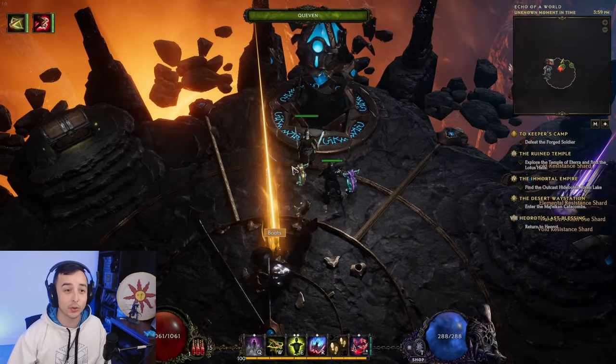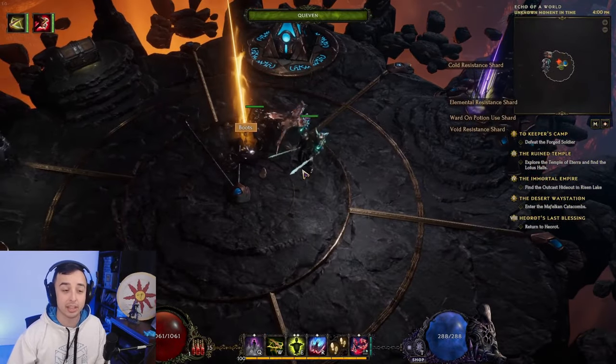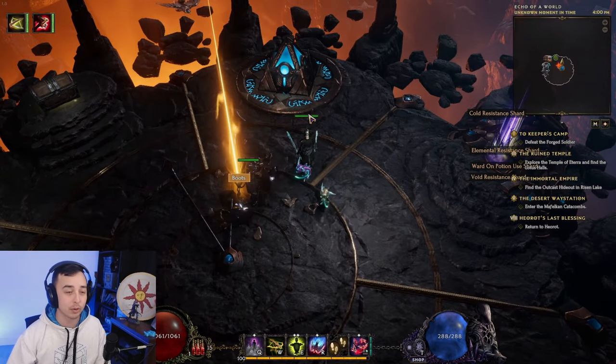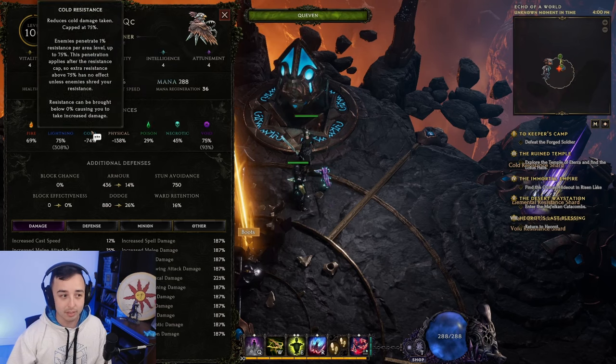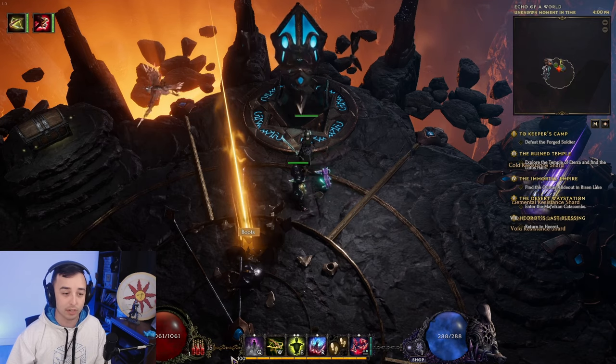Hey guys, it's Bina, and in today's video I want to talk about my endgame version of the DPS version of Explosive Ballista. This is in the variant of the Maxwell guide that I wrote. It is the super squishy, minus resistances, and only focusing on Silver Shrouds for defense.